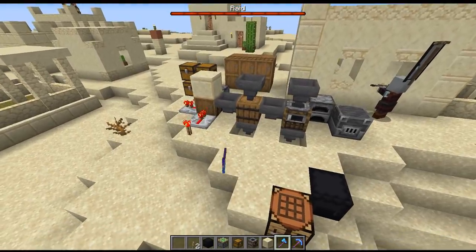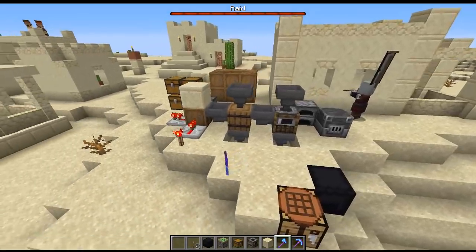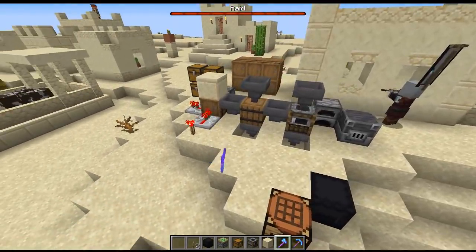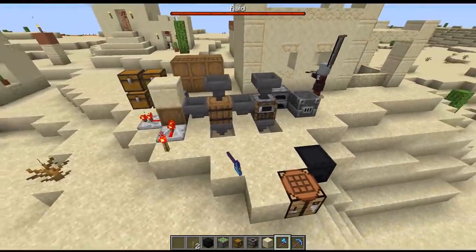Hello there! Ray here, and another 1.14 Minecraft snapshot came out. This is 18w50a, and with this snapshot they have introduced a lot of new features including some new villages as well as villagers, some new functionality to go with the new blocks they have introduced, as well as some changes to do with raids.